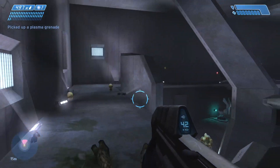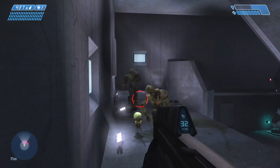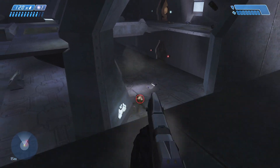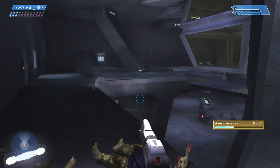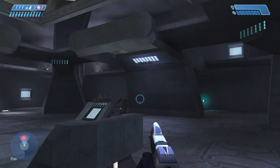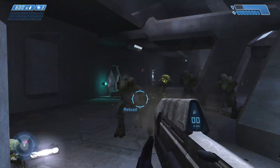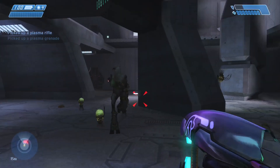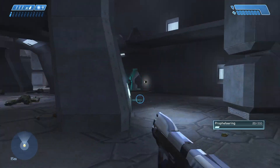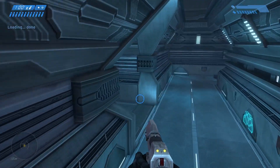Ow. You guys hurt, you know that? That thing came through the ground, did you see that? I gotta drop down. Actually, I think the plasma rifle is a little bit better than the AR when it comes to fighting these guys — it slows them down. Yeah, it's a little bit better. Let's go through these hallways now with the Anniversary graphics.